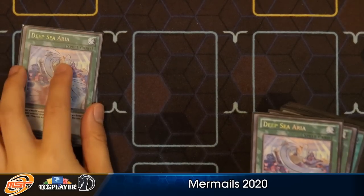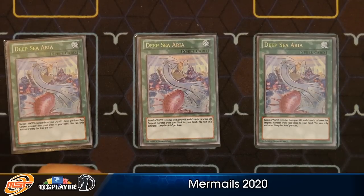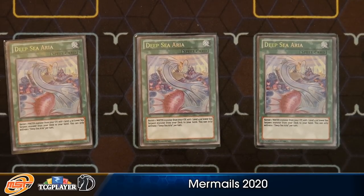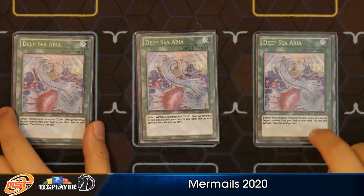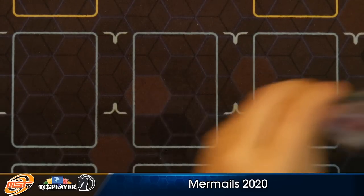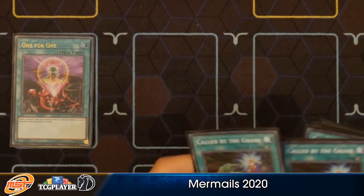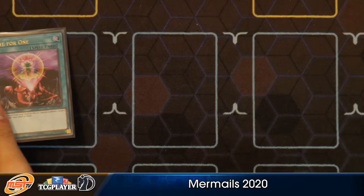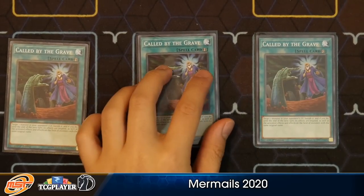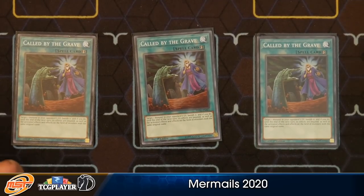Now onto the spell lineup. Here's some proxies. Deep Sea Aria — you fetch triple of it. Sure, you need to banish a Water Monster from your graveyard, but if you look at the entire main deck lineup, it's focused on throwing cards into the graveyard, so you should have no problems activating this card, and it can be activated once per turn. So you can always get your Dragoons in your hand and always create some sort of chain block. I'll play one copy of One for One — just going to throw something into the graveyard and get the Prince out onto the field, or Jet Synchron depending on what I need.